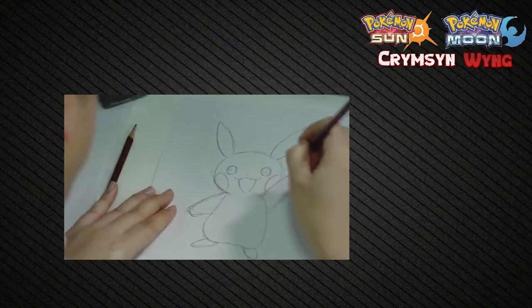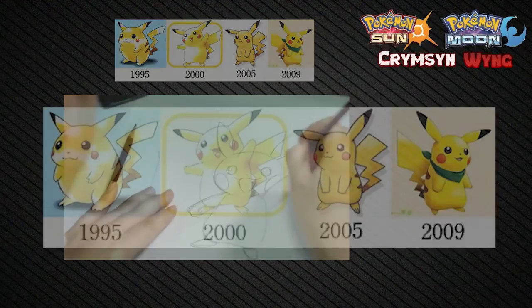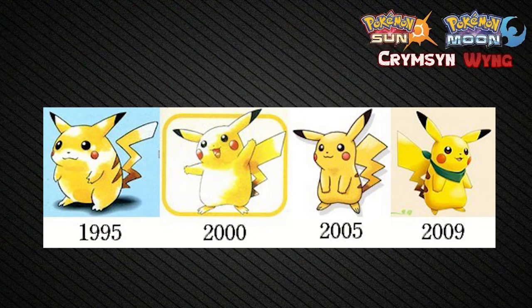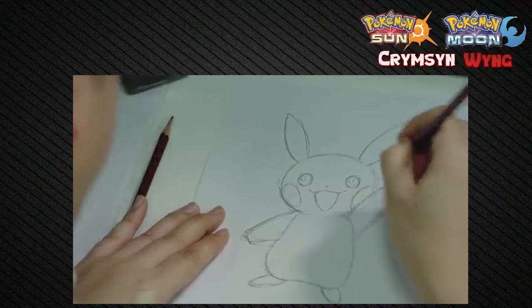So looking at the trailer, first of all, Pikachu has lost more weight. They always redo the designs of these games, and I think they do really well with just modernizing the design. But over the years, Pikachu's design has been made slimmer and slimmer. We can see that from the 1995 release, how much they've changed it, slimmed them down, made them more curved — a lot more smooth of a design than the original Pikachu. I think it's pretty cool, and it's a really nice thing that they wanted to highlight first with the familiarity aspect.